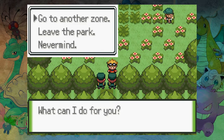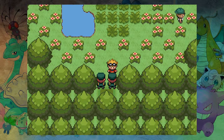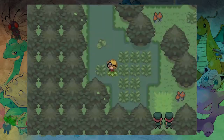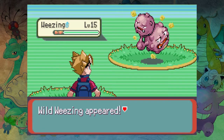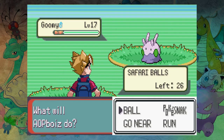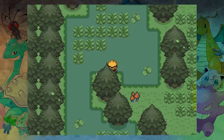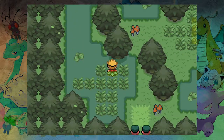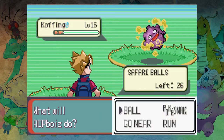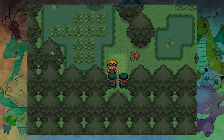Do you want to see any other zones or should we just carry on? Let's check out the Marsh — that was my other choice. Oh okay, small Woopers, scrubs that we already got. Wheezing — so it's like Poison types in here. Oh, Goomy! There are probably Grimers in here as well. That also would have been pretty good. Alright, let's leave the Safari Zone.